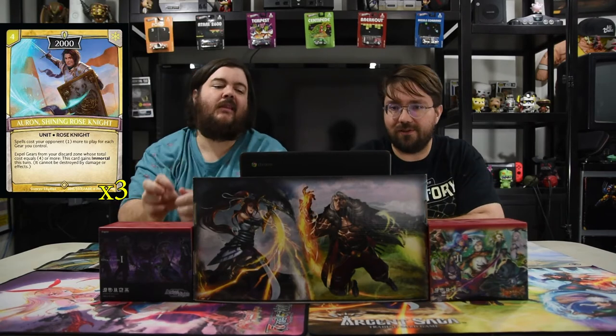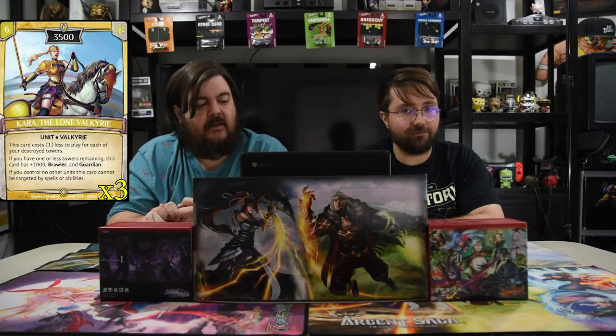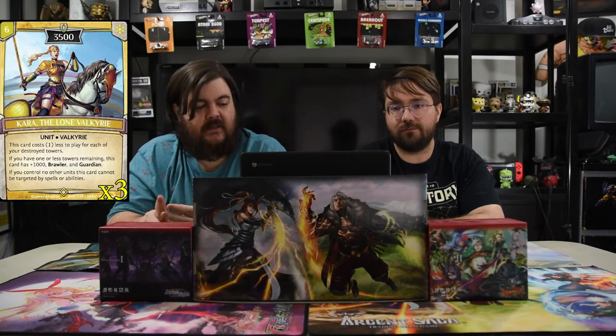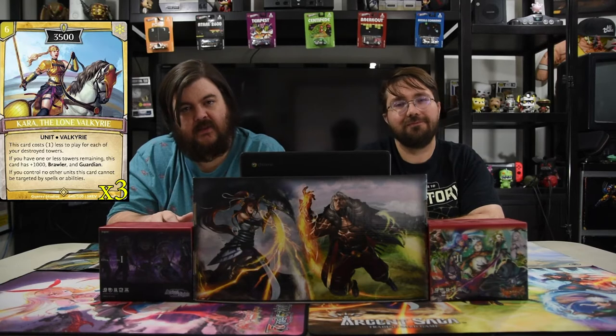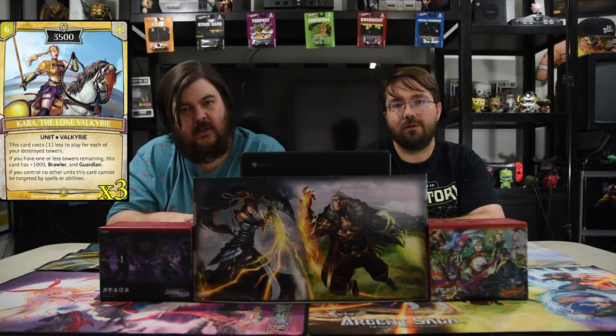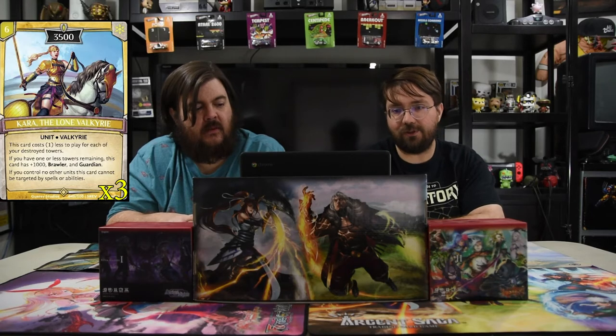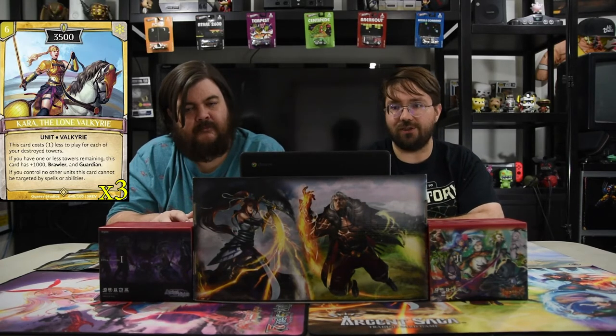Next up is Kara the Lone Valkyrie — six mana for a 3500. This card costs one less to play for each of your destroyed towers. If you have one or less tower remaining, this card gets plus 1000, Brawler, and Guardian. If you control no other units, this card cannot be targeted by spells and abilities. She reads as 'I'm going to kill you' late game, especially if she costs one mana. She's one of the most powerful white cards out there.